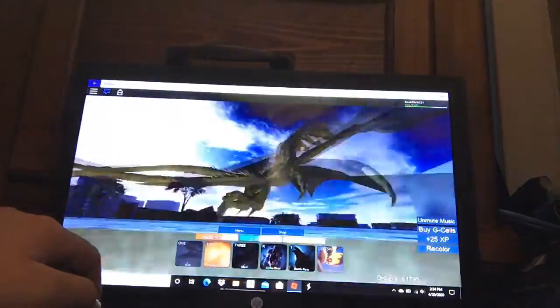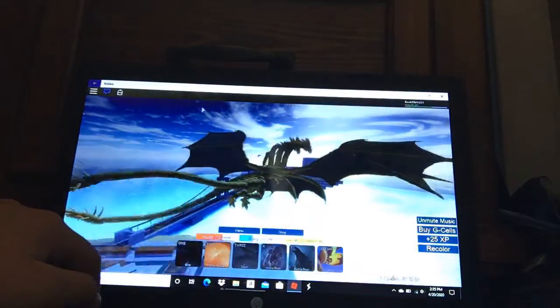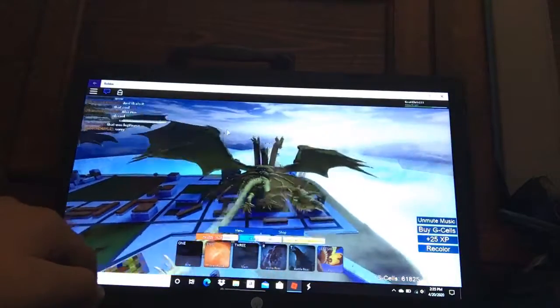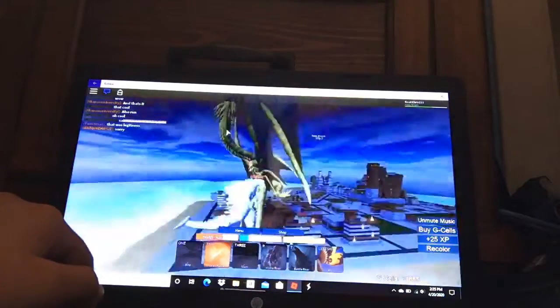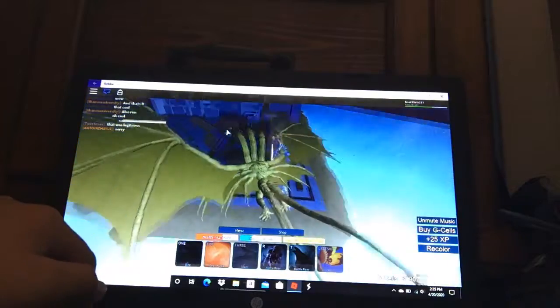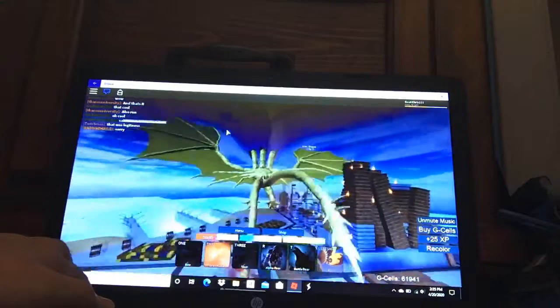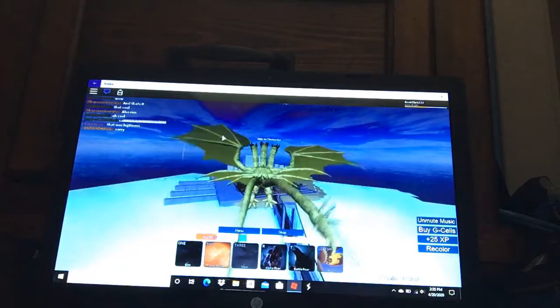Oh, I'm just so close. Oh my god. Level 70 Titanus Ghidorah. Let's go. This is epic. It's gonna be so powerful. Let me farm on this Frostbite Godzilla. Oh, just one more XP. Whoa, we got Titanus Ghidorah at level 70. Let's go. Let me show you guys — level 70 Titanus Ghidorah. That is epic.